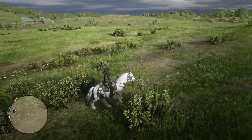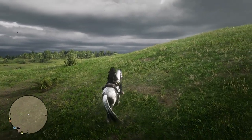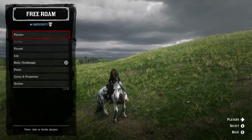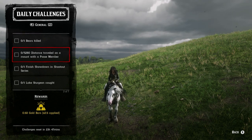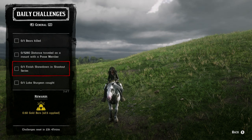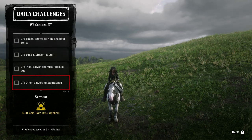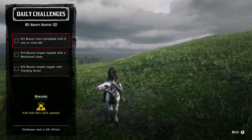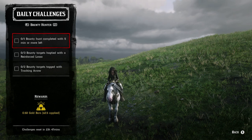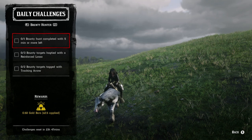Let's move on to the Daily Challenges list. The general challenges include: one bear killed, 5,280 AD distance traveled on a mount with a posse member, one finished showdown in a shootout series, one Lake Sturgeon caught, five non-player enemies knocked out, one other player photographed, and visit Van Horn.